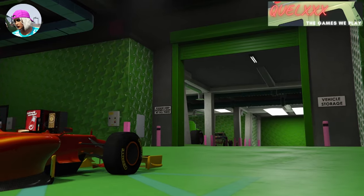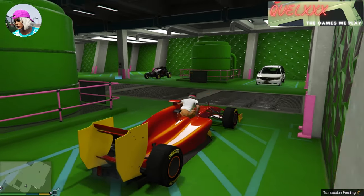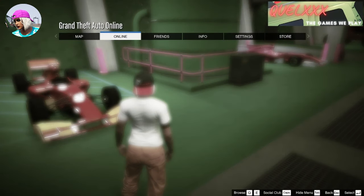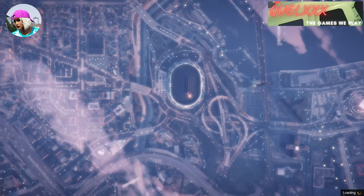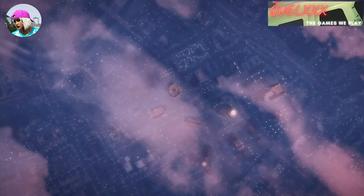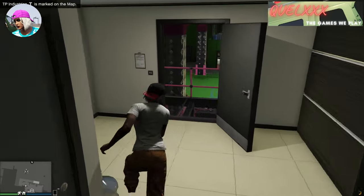Once you're done, just exit the workshop and put the car back into the arena. What you're going to want to do next is go to creator mode — open up your pause menu, go to Online, then go to creator mode and wait for it to load in. Once you are in creator mode, open up the pause menu again, go to Online and choose to go into an invite-only session.